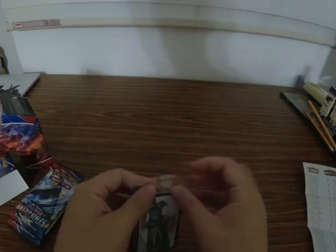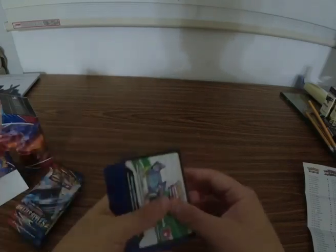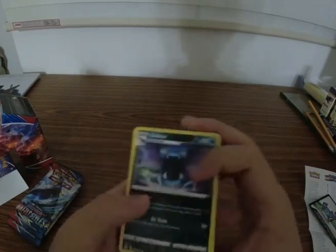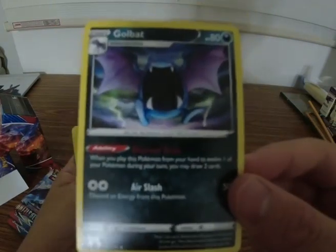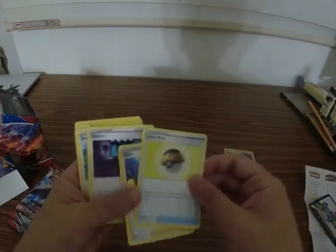And let's open this one. Okay, here you go. Code. First one is Golbat. Crobat. Another Crobat. A Bronzor. Hollow. Level Ball. Oh, what? Oh, no.